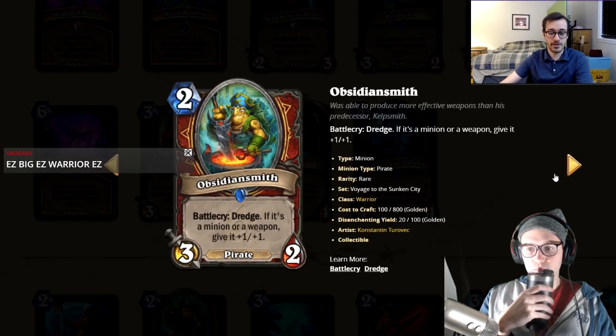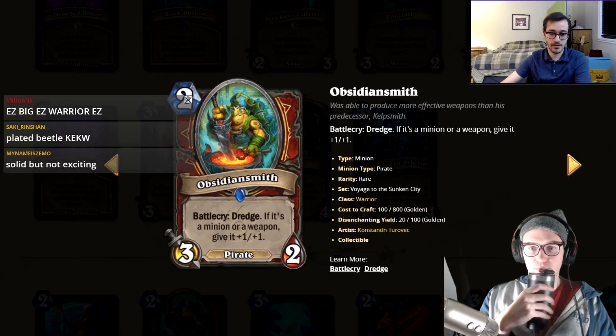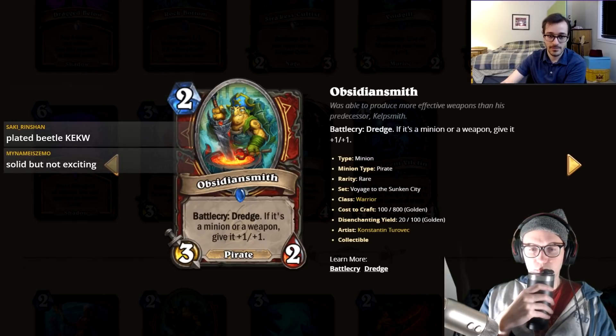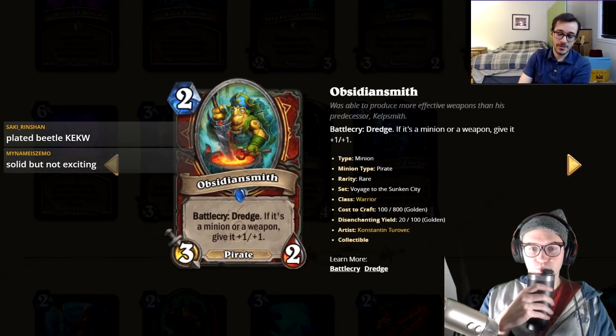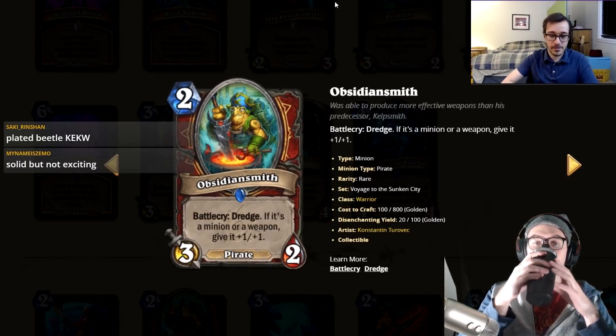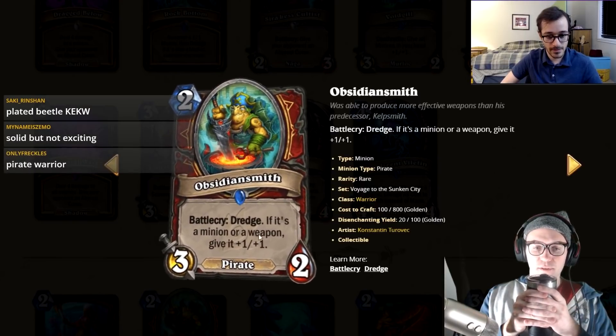Is that better than Bash? Bash is three mana: deal three damage, gain two armor with taunt. Guard the City might be better — not sure, depends on the situation. Armor synergizes with more armor, so maybe you run both.